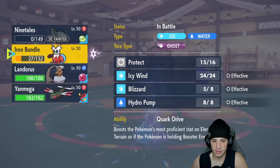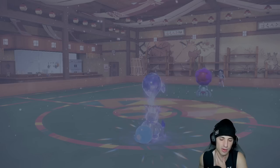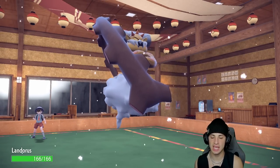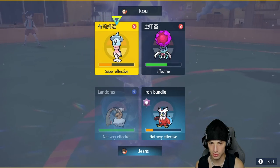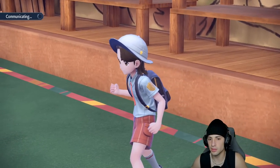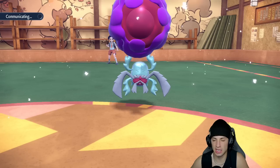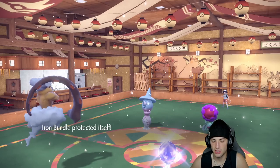The real question is whether they could double Trick Room — Rabsca might know it too. I'm a bit scared of a double protect into a Trick Room reset. I decide to Sludge Bomb with Landorus and just Protect Iron Bundle — that makes more sense. At least attacking with one of them is better than risking a Trick Room reset. I like that play the best for sure — just get rid of Hatterene.